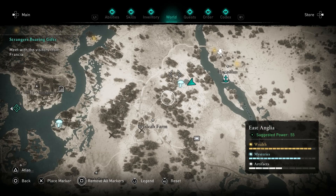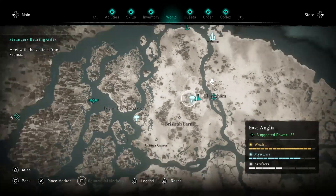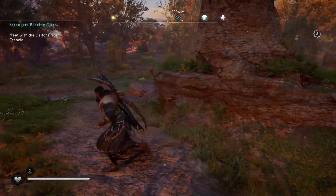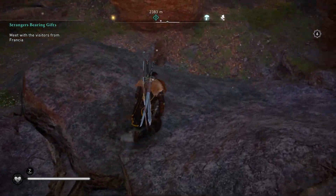Alright so here's where you want to go on the map — right over by this Brisheel farm. Zoom out a little bit. It's in the swamp area. Use your bird to help find the location and you're heading over here to reveal the cave right here.